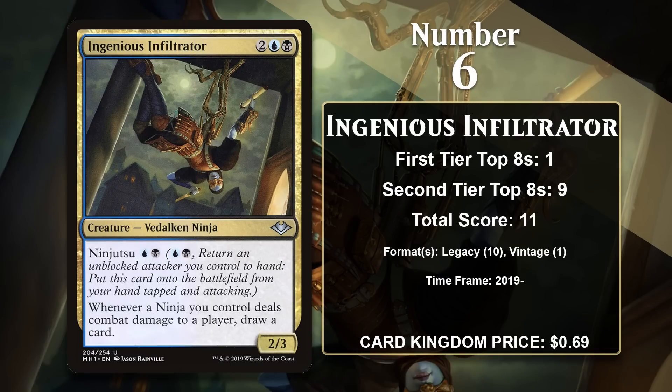At number 6, it is Ingenious Infiltrator. This Modern Horizons ninja is a powerful tribal payoff: any time any ninja deals combat damage to a player, you draw a card — and you draw one for each ninja that connects, unlike effects that cap you at one card total. It also has ninjutsu and counts itself, so ninjutsuing it in draws you a card right away. It's a key piece in Legacy ninja decks and even topped a Vintage Challenge in a blue-black ninja deck, and is likely to keep gaining Legacy points.